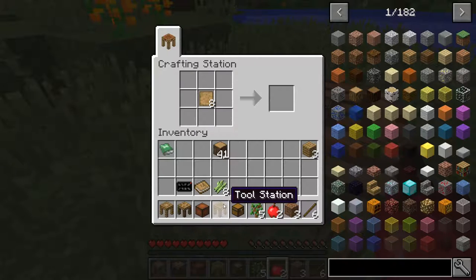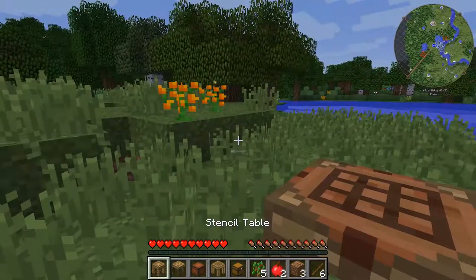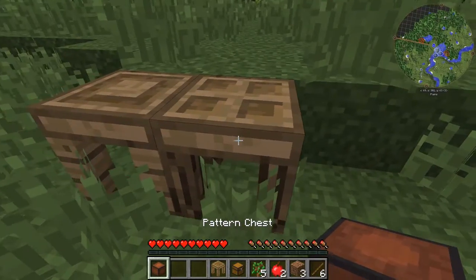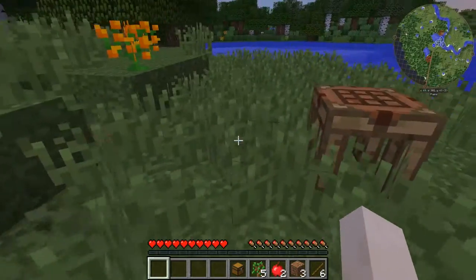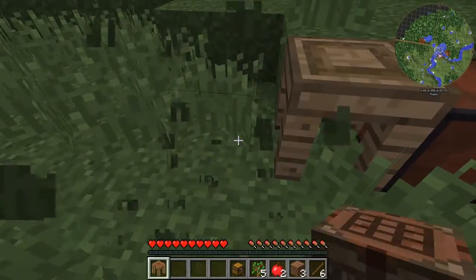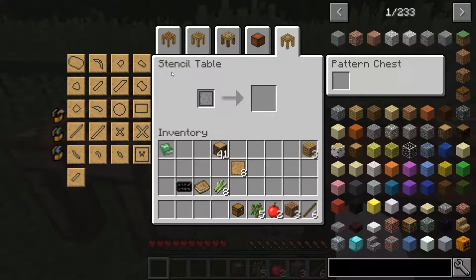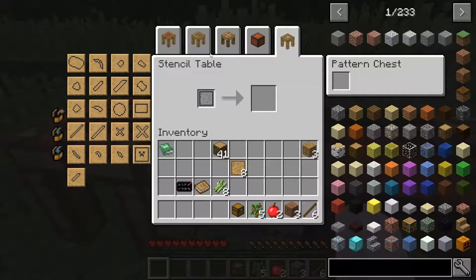Alright, so those are the four: stencil table, pattern chest, part builder, tool station. And then the final feature of the crafting station — which is new to 1.10 — if we put it down next, we have this chain of five workbenches. When we access the GUI for any one of these tables, we get a tab GUI and we can access the inventories of each of these workbenches. So that's pretty awesome.